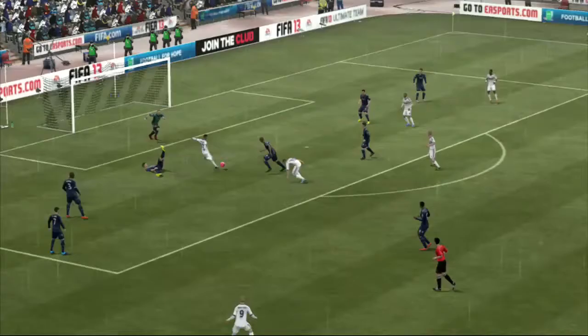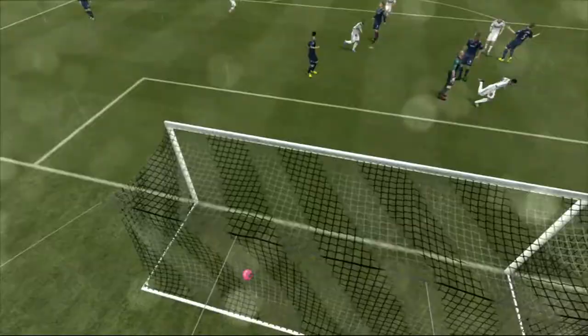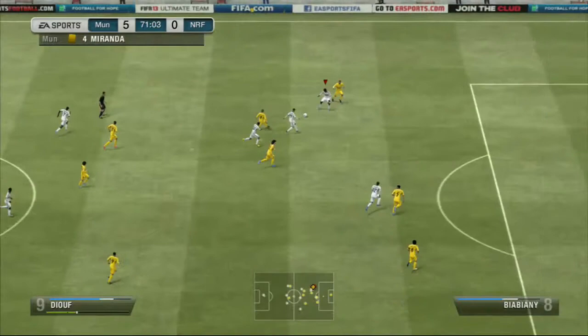Now on to his dribbling — this has to be the standout ability that Nathan Redmond actually possesses. The slightly low but good ball control means he's extremely quick to cover the ground both with or without the ball. Ever so fun to use, and when you do have the ball at his feet, you kind of start forgetting that he is only still a silver player.